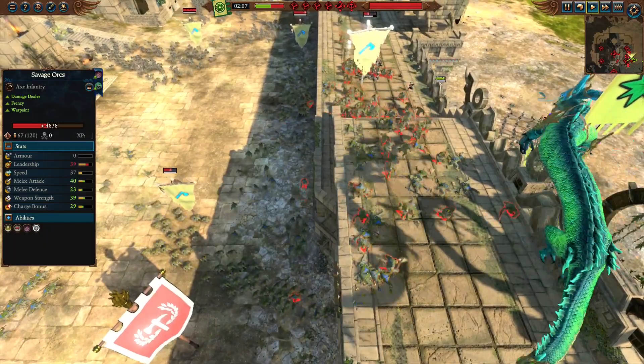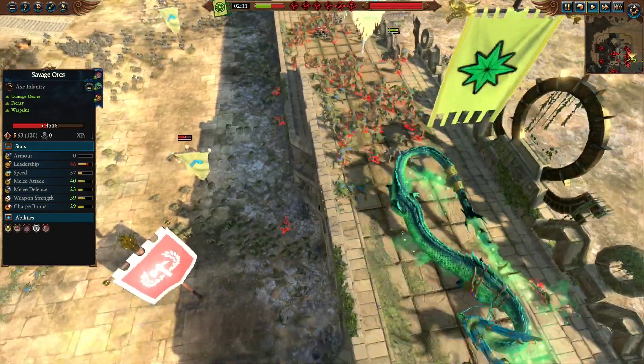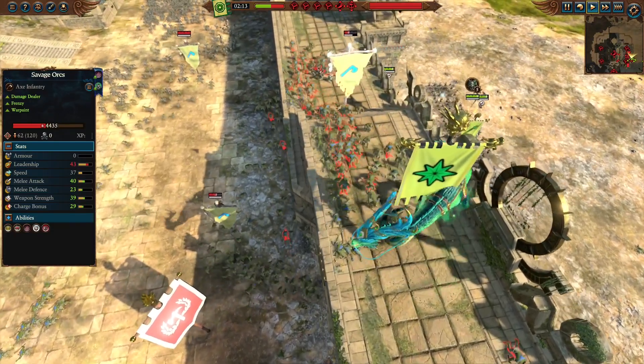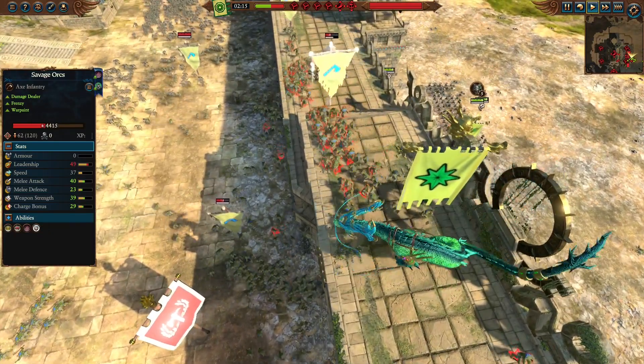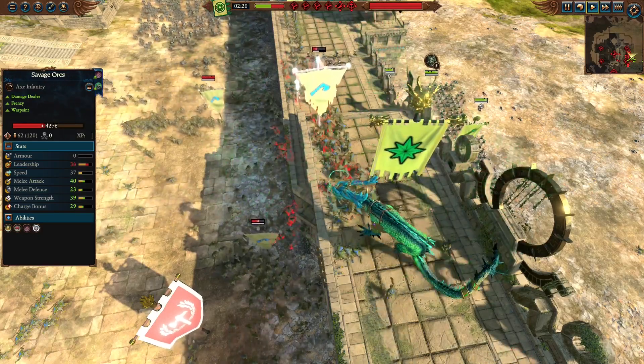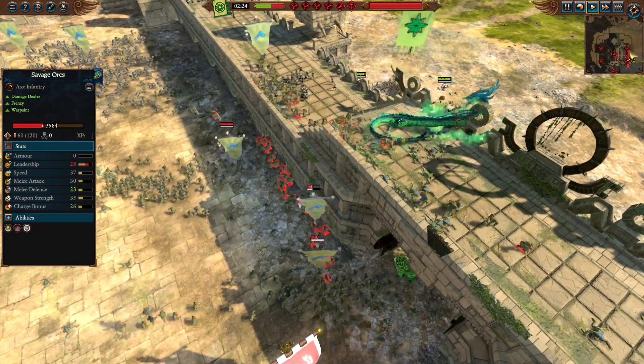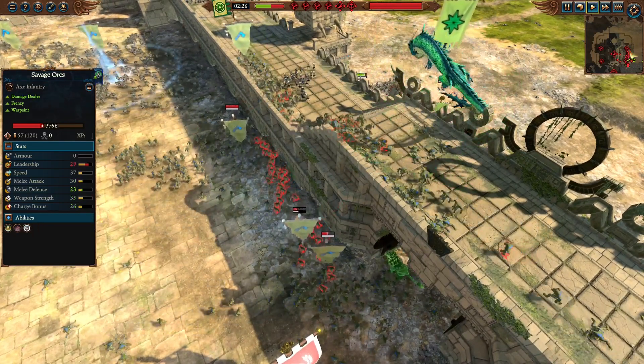The Savage Orcs are at half health. The dragon didn't do much damage — technically it was gravity doing most of the work. While Yuan Bo's attack animation is quite janky, it does have a large area of effect and an impressive amount of knockback. This gives Yuan Bo a very easy time knocking infantry off the walls, and that means certain death for the poor infantry regardless of any stats.